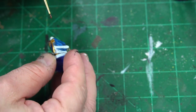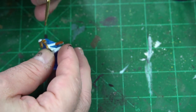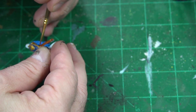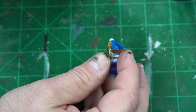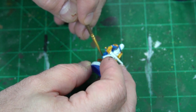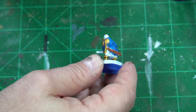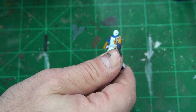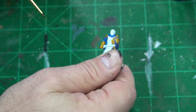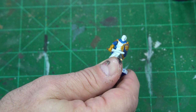Next we want to take some Mournfang Brown and do the saber and the belt. I'm trying to be very careful not to mess up the white — white is such a hard color to paint over. Everybody thinks black is hard, but black is so much easier because white can wash out your colors. I'm going to finish this and come back to show how we get it all together.